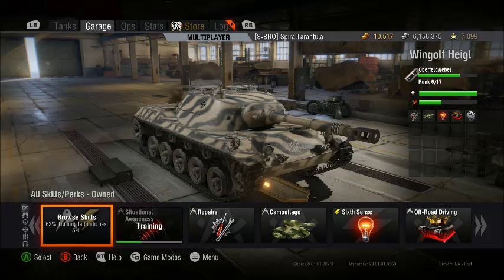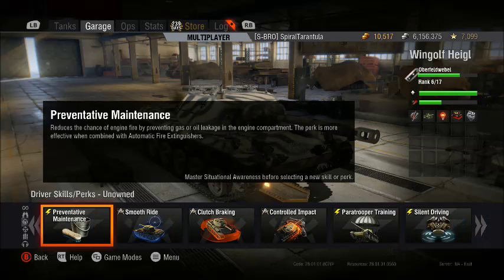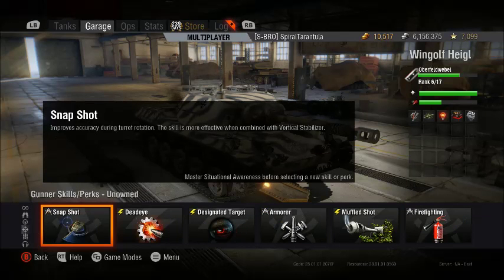The 5th skill I would recommend is Snapshot, which is a Gunner skill. Snapshot is really good for light tanks when you decide this heavy tank or medium tank is by himself and not paying attention — you're going to run in there and assassinate him, or circle strafe the artillery and kill him. Snapshot gives you a bonus to accuracy when you are traversing the turret.